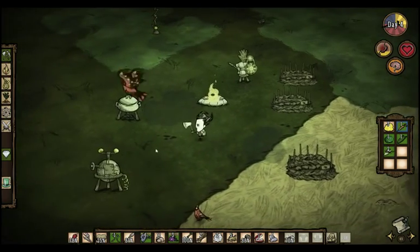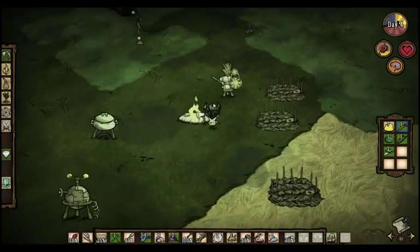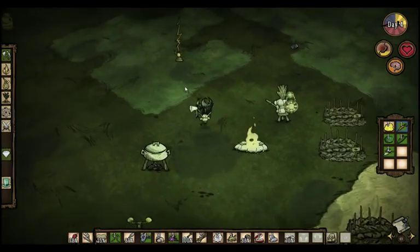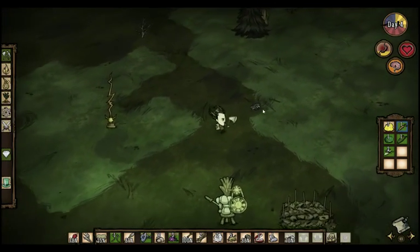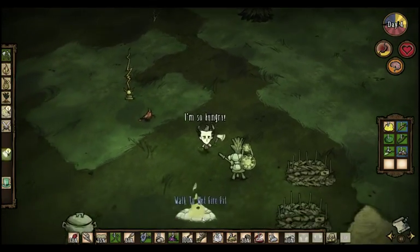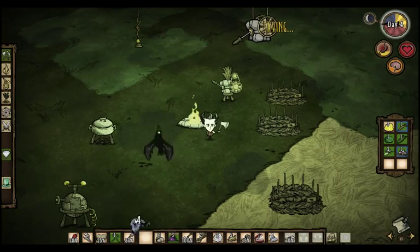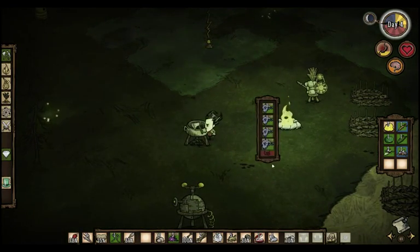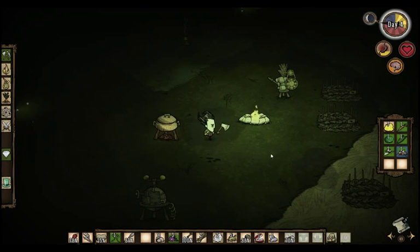I've got my basic base set up here — I've got my crock pot, my science machine, my alchemy engine, and about three farms going. I have my lightning rod to protect me from the lightning that happens all the time in the springtime because it rains. My character is feeling hungry, so let's cook up some fish I found off camera. I found some pigmen beating up some merms and they gave me some fish, so that's always good.